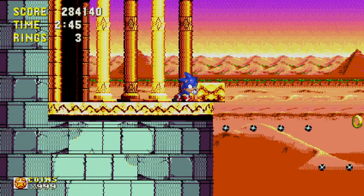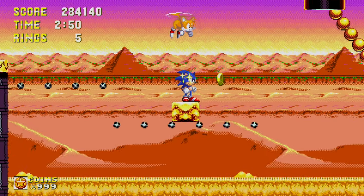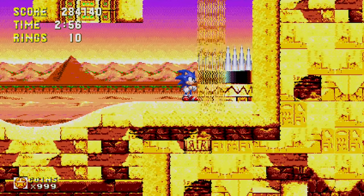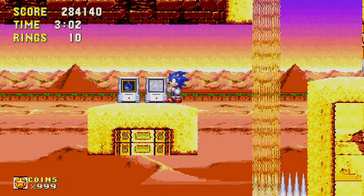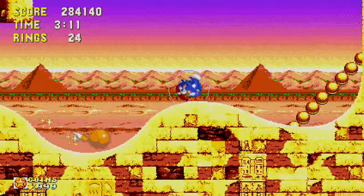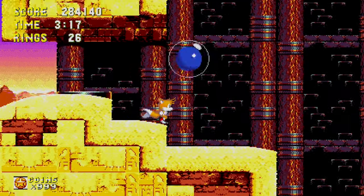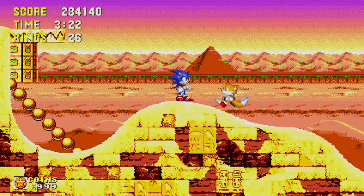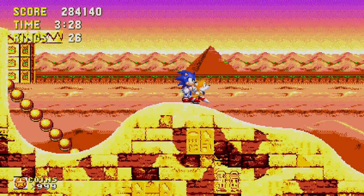A couple other levels got switched around too. And then for Sonic 2, what you have to do is go to the sound test and input a series of numbers — and I'm pretty sure that series of numbers is actually Yuji Naka's birthday, which I think is a fun little easter egg. The cheat code for Sonic the Hedgehog 3 is entered normally, and I don't think there's really an easter egg to it, but it's always been infamous in my mind because it's almost impossible to put in — you have such a short amount of time to actually input it.